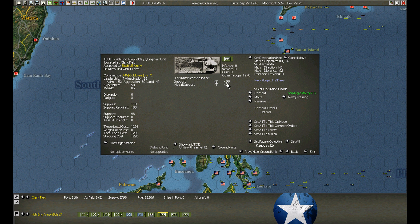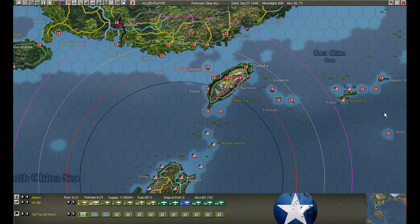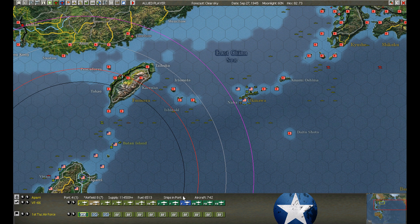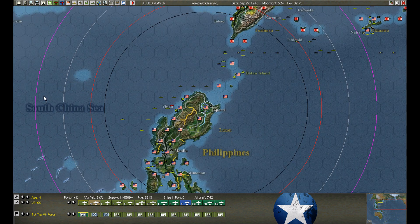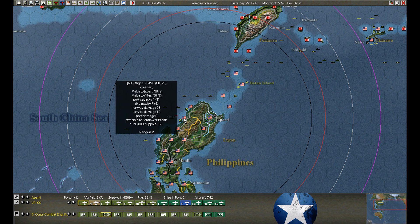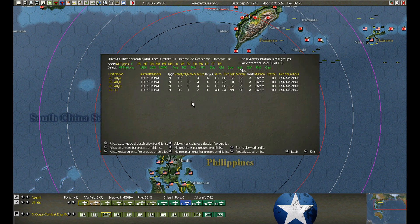There are still some naval squads here, which is okay. Rather than giving up 200 — these are air transportable — I can take them from here, fly them over to Okinawa, and then fly them onto the Japanese islands. That's probably what I will do. Now that construction is done on Apari, we're going to move the engineers back — maybe stopping at Laoag and Vigan just to repair the damage while we evacuate.